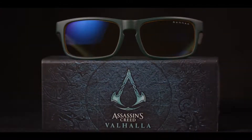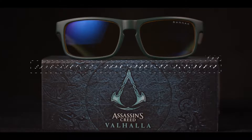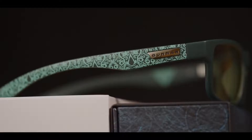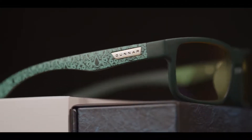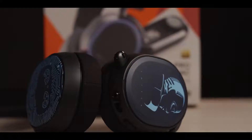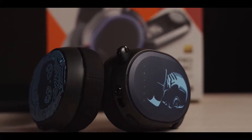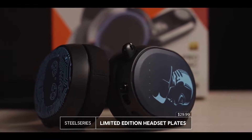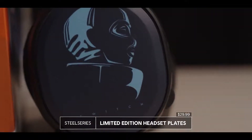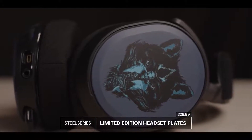On the more practical headgear side, Gunnar has crafted the Assassin's Creed Valhalla edition of their Enigma gaming glasses. Designed to keep your eyes comfortable while playing, and decorated with Valhalla-inspired teal filigree along the temples and on the included pouch. For the gamer in your life who already owns or is getting a SteelSeries Arctis Pro headset, give them a chance to spice it up with plates featuring the ingenious Twitch from Siege or the wolf-kissed Eivor from Assassin's Creed Valhalla.